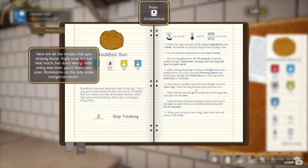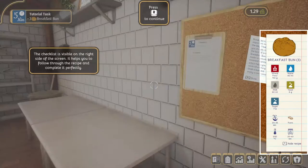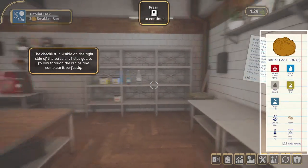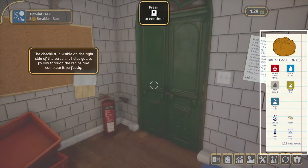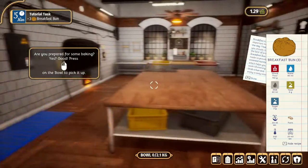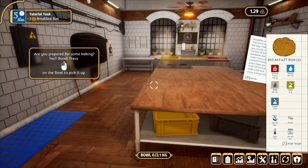Here you have all the recipes you already know — it's not much, but don't worry, with every new level there's more. You can actually track the recipe: a checklist is visible on the right side of the screen and it helps you follow the recipe and complete it perfectly. Now press left click to pick up the bowl.